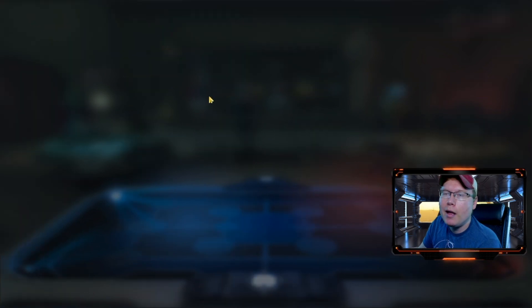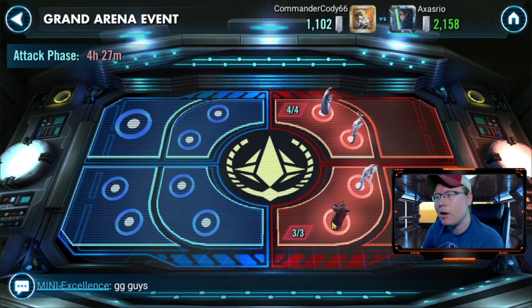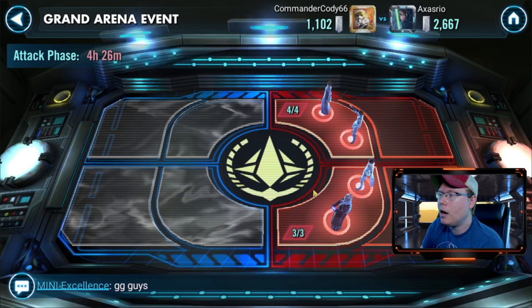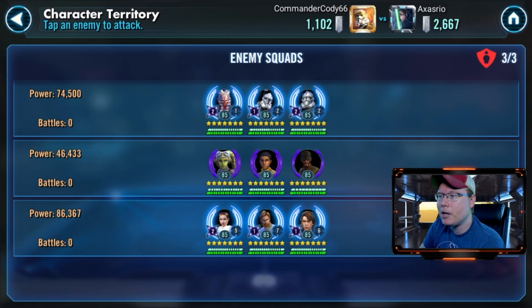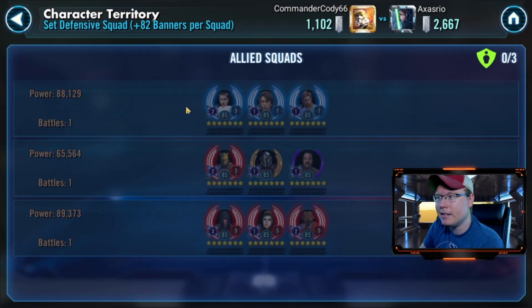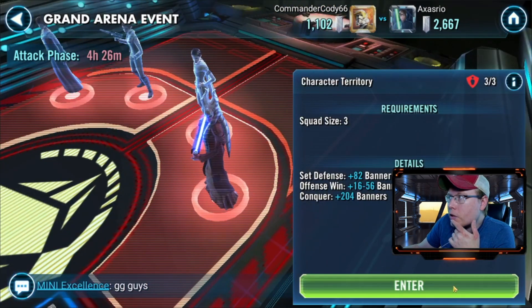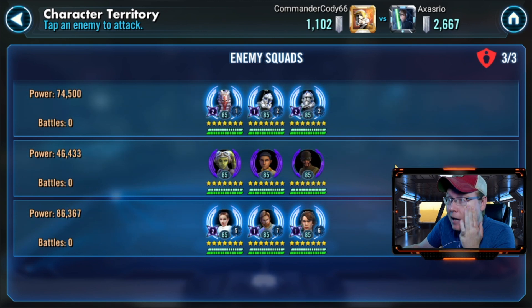He didn't put down a ton on his front wall, which is one of the reasons we were able to clear him. He was pretty smart too - I took my GL off of defense this go around to be able to go after JML if he put him on defense, which he did not. So not the best move on my part. I also put down Padme and didn't realize he had a Malak when I did, so he might have got really good banners on a solo there.